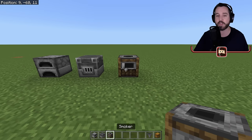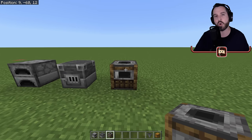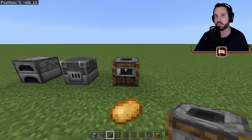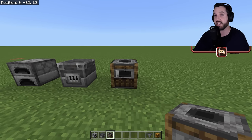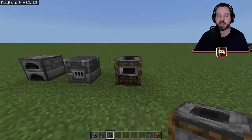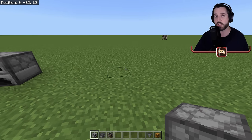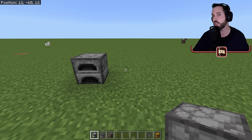Then you also have the smoker, which will smoke, smelt, or cook — whatever you want to say — only one category of item, and that is foods. So anything in the food category: think potatoes, kelp, all of the meats. They can all be put in here and they will smelt every five seconds per item as well. Today we're going to be specifically working with the normal furnace, though you can use any of the others with this too. Just keep in mind it becomes a one-purpose system at that point.